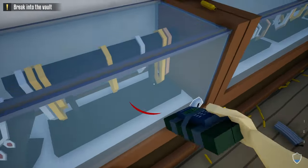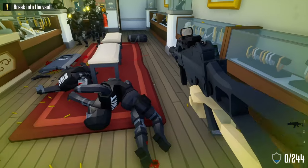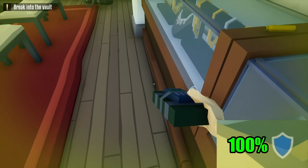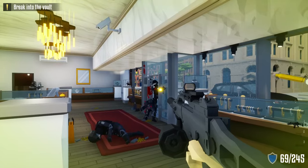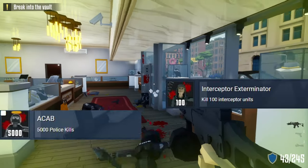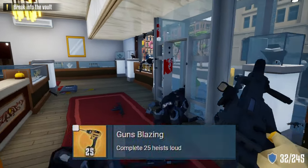You can also use this method to recharge your body armor. Just place it on the same lock over and over again to reset the invincibility frames until your body armor recharges back to full. That way you'll never break your armor again. With this method, you're completely invincible, while also completing achievements like the kill achievements or the loud heist achievements.